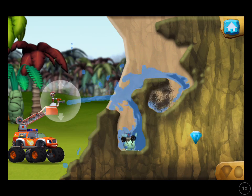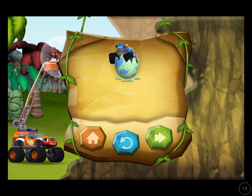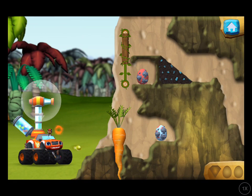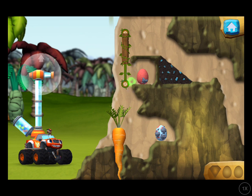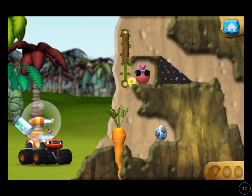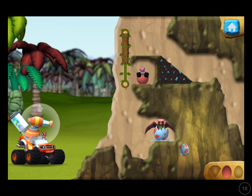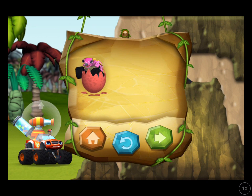You found the first egg! Way to go. We rescued our first dino egg! Slide this wall to make a path for the bouncy balls. That was egg-cellent! All right, we rescued a baby dino. You rescued two baby dinos!